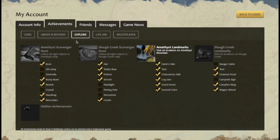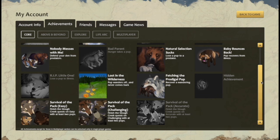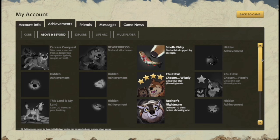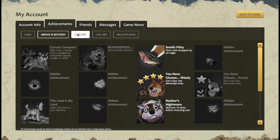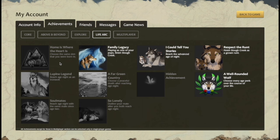And that's not all — there's a whole bunch of achievements. We have almost 50 achievements now in the game, and we've grouped them into a number of categories. There's the core things you earn just by playing the main quests. Then there's going above and beyond, which are additional things you can do. Most of these show what the requirement is, but there are a number of hidden achievements you might stumble upon. There's exploration achievements, and some devoted to the life arc of your wolf that you can earn by playing year after year and growing older.